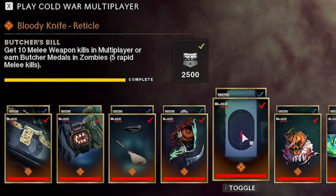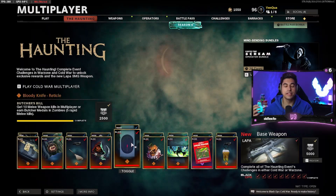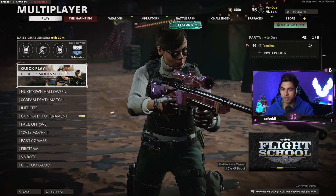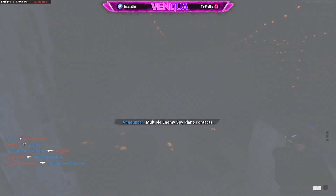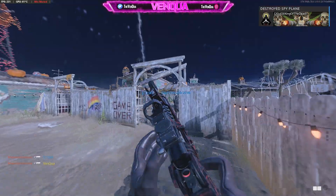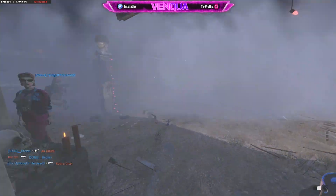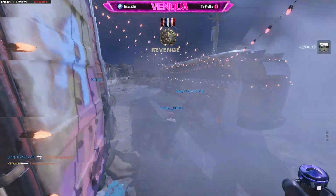The next challenge is Butcher's Bill — get 10 melee weapon kills in multiplayer or earn Butcher Medals in zombies, which is 5 rapid melee kills. The easiest way I found: hop into Quick Play on Hardcore Nuketown because the knife is a one-hit kill there. Make sure you have Smoke Grenades on your class — put on Danger Close so you spawn with two Smokes. Throw smokes to get to the other side of the map, get behind players, and that's the easiest way to get up close for melee kills.